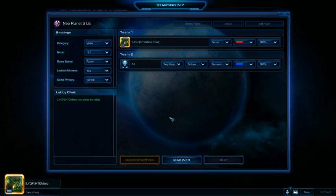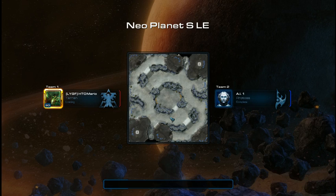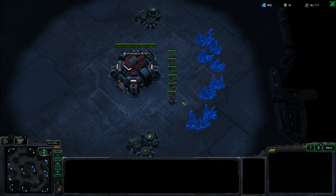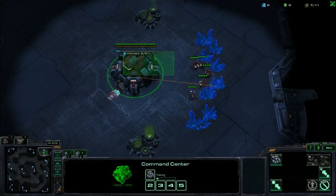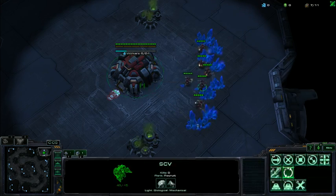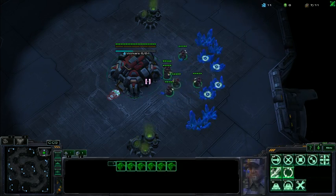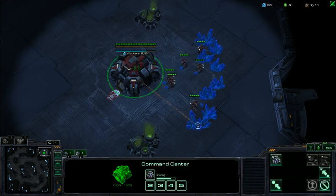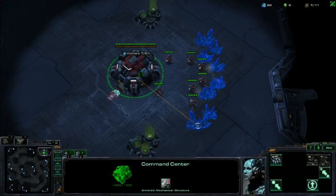We want it to be relatively safe against almost anything. What we need to know is what are some of the popular rushes and cheeses, and what can we do to stop most of the things that are going to kill us? A build isn't supposed to give you a 100% win-loss ratio. A good build will allow you to win the majority of your games. As long as you're winning the majority, you're always improving and always moving forward.